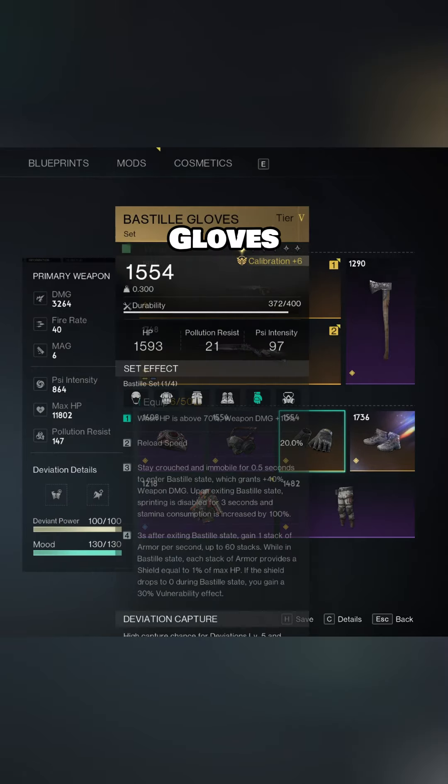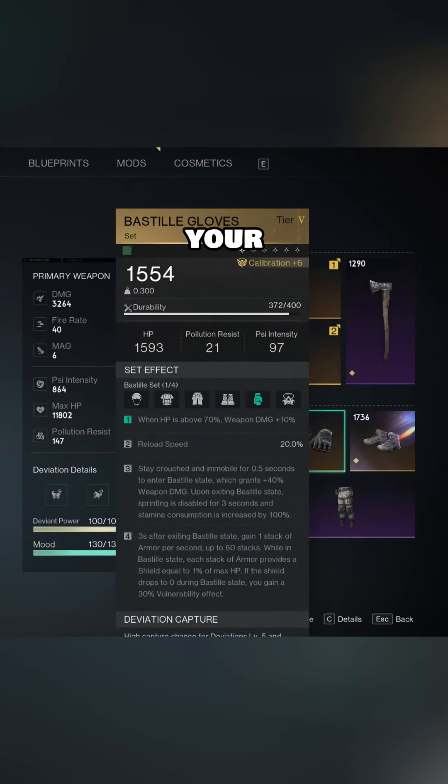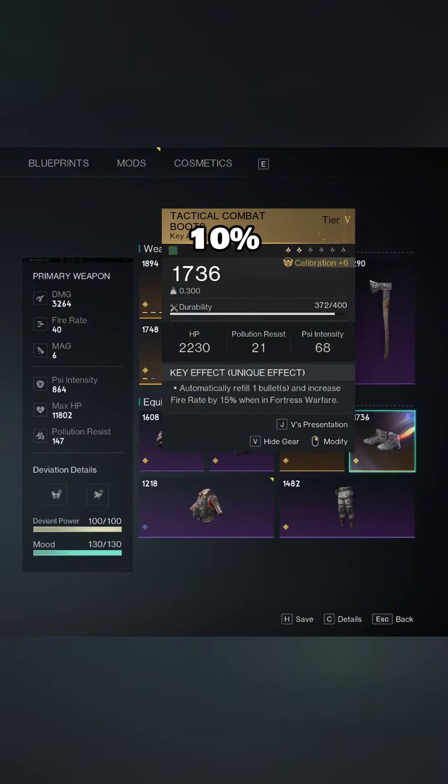I also run the best steel gloves because when your HP is above 70%, your weapon damage gets a 10% increase.